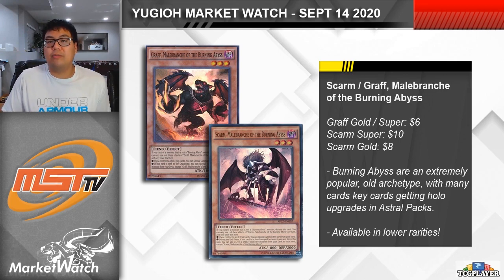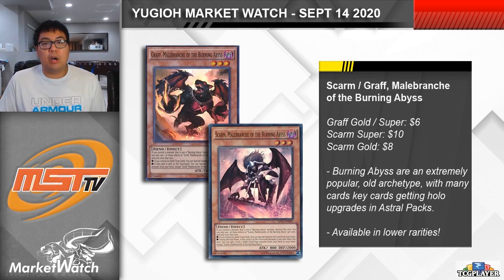Graf and Skarm both have Astral Pack Super Rare versions available, while Graf, Seer, and Skarm — as well as all of the other Burning Abyss main deck monsters — are all available as Gold Rares as well. For the Golds, we're looking at about $6 for Graf or Seer, and then $8 for Skarm, whereas with the Supers it's about $6 for Graf and then $10 for Skarm. It's worth noting that Skarm has kind of always been worth a few bucks — it's been at $3 and has been a mainstay in Burning Abyss decks even when the deck maybe wasn't so relevant. Graf and Seer are the ones that just went from 1 to 2 on the most recent banlist, and they could definitely see a bit of a bump up again if they were to go to 3 on a future list. A lot of people probably already have their copies of Skarm if they were wanting to play Burning Abyss from before, but Graf and Seer should be a little bit easier to move, since a lot of people only had one of each for their cores and never bothered picking up extra copies.